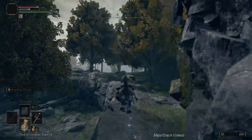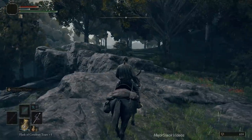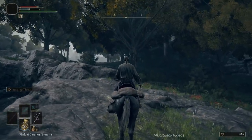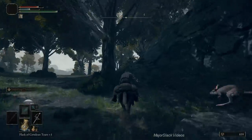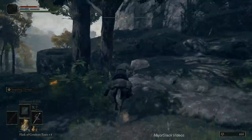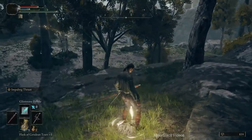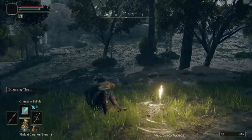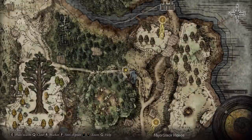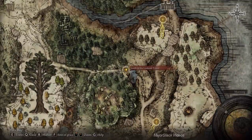Watch out here because there's a guy with a ballista in that tower. The best thing to do is head straight through here, stick to the right side, approach straight through — this should be out of range. There is actually a Site of Grace here. Let's discover that and have a little rest. It is the South of the Lookout Tower Site of Grace.